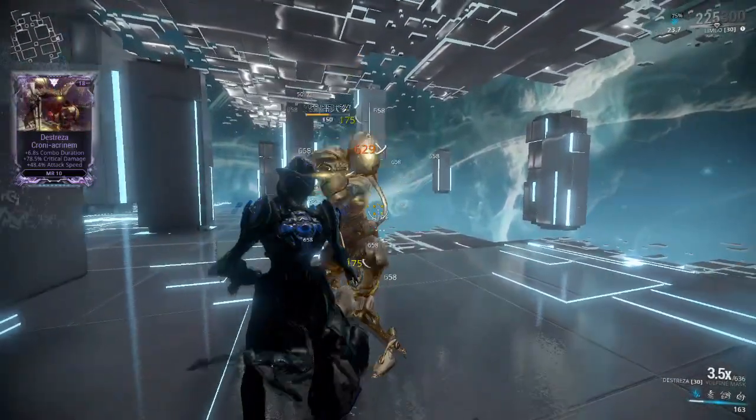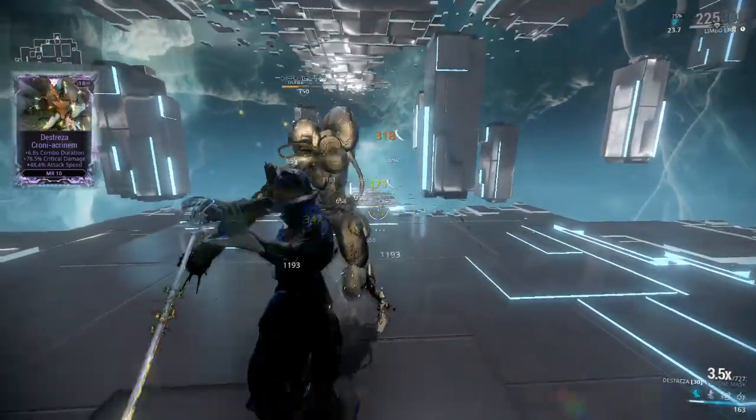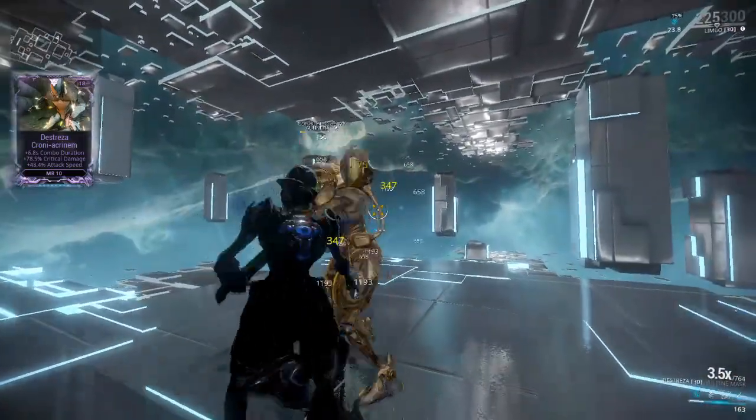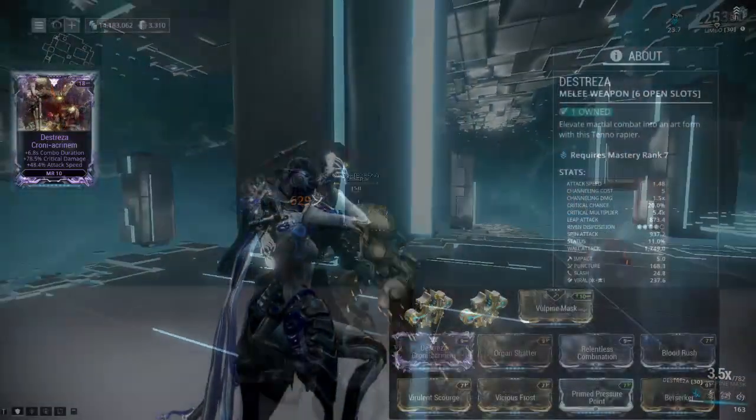Increasing my crit multiplier to 5.4 times in conjunction with Organ Shatter, and having a base attack speed of 1.48 without stacking Berserker. Pretty impressive, huh? Let us get to the build.